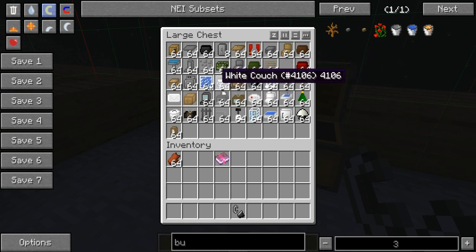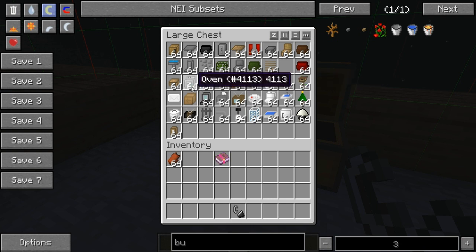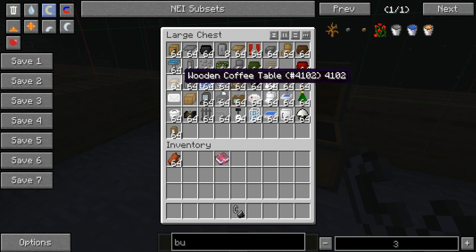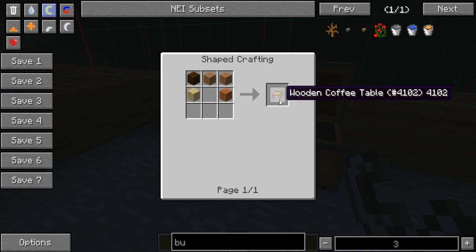For the white couch, it's just white wool. For the cooling pack, it's a water bucket and glass all around. For the oven, it's eight iron blocks and a furnace. For the wooden coffee table, it's wood like that.